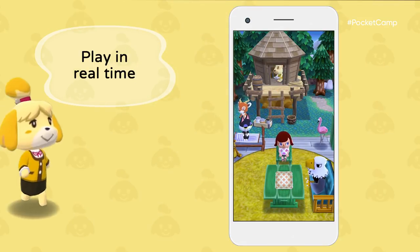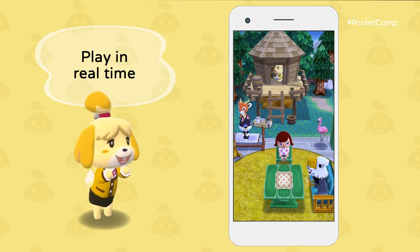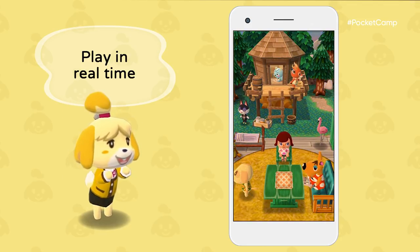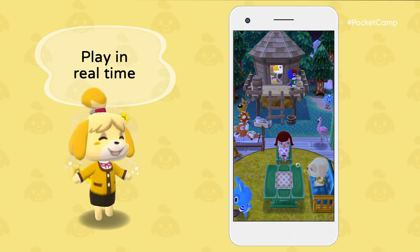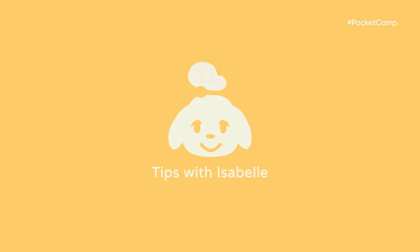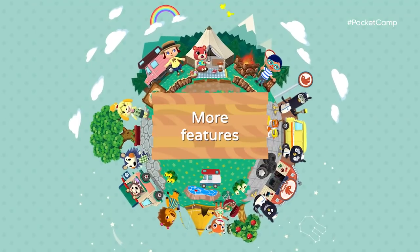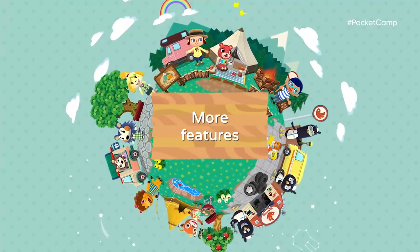In Animal Crossing Pocket Camp, time passes just like in real life — morning, day, evening, and night. The scenery will change. Who knows what animals will show up. Crafting furniture isn't the only way to enjoy Animal Crossing Pocket Camp. There's so much more to show you.